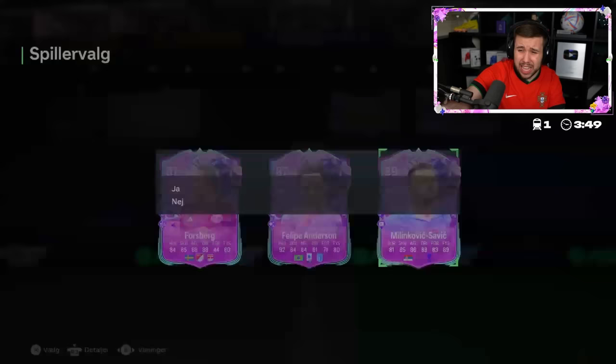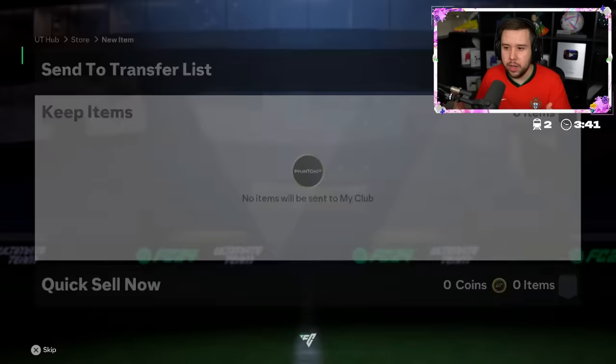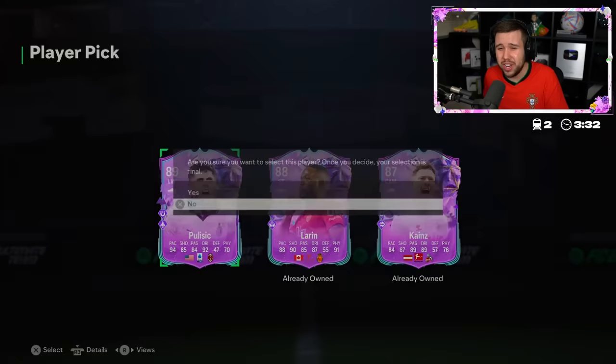This one's lagging a little bit but we don't get anything good — Milinkovic, Philippe Anderson, Forsberg. 150,000 coins going in. Pulisic, Laron, and Keynes — straight fodder again. Best pull so far has been Casemiro. That is terrible. Base Yaya Toure — we need to push that to one side.